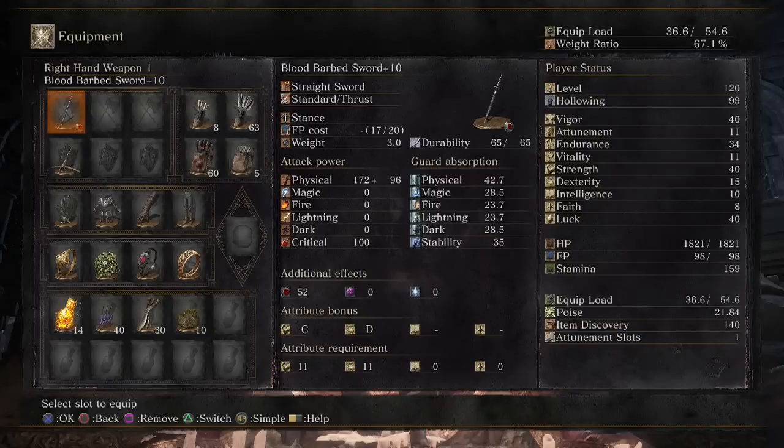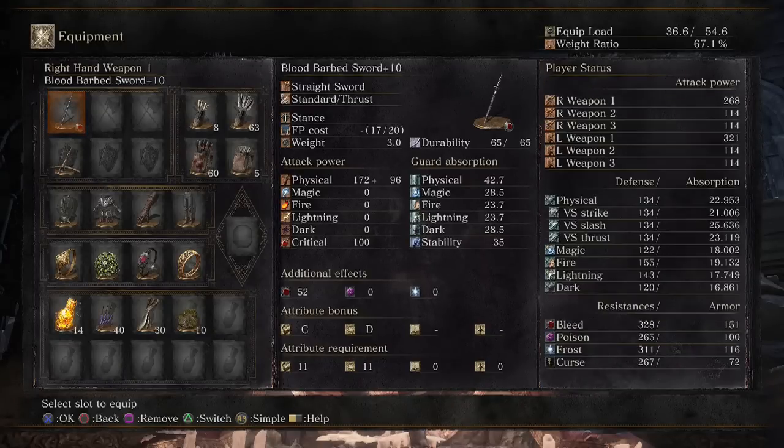The damage is pretty low. It gets a C in Strength, a D in Dex. With 40 Strength and 50 Dex, I have 268 AR, but it does get the Straitsword moveset, which is very good.